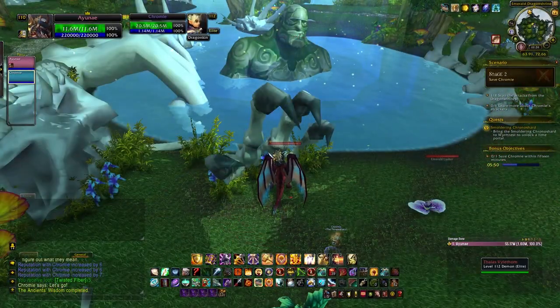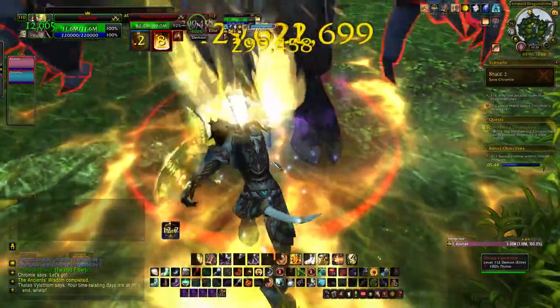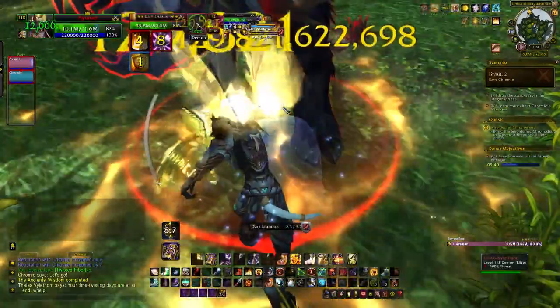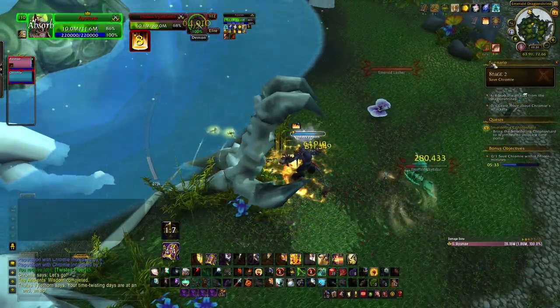The satyr is located just underneath the Dragon Claw at the north of the shrine. He doesn't have many abilities - a frontal attack you can dodge, a stacking poison, and a sleep ability that's interruptible. If you don't interrupt it, you'll be put to sleep for five seconds, so it's in your best interest to make sure he doesn't cast that.